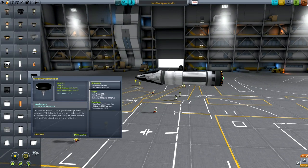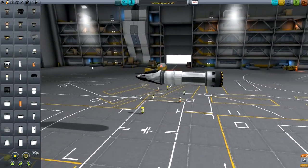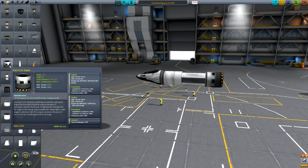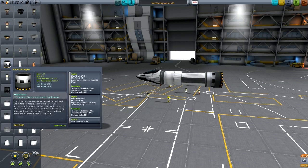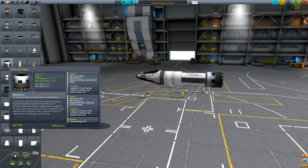The aerospike ISP is 388 at sea level and 390 in space, so it's really quite high. Whereas the Rapier engine is only about 360 in vacuum and 320 at sea level. And then as a jet engine, obviously it's a lot higher — it's 800 and 1,200.